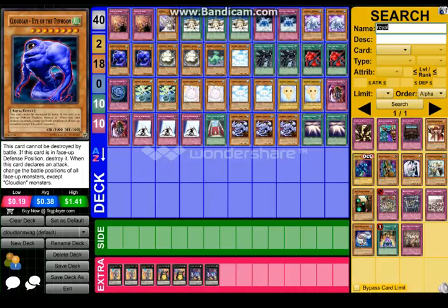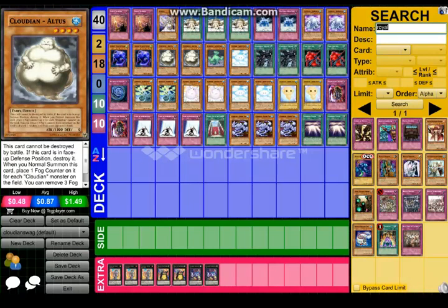Next up is Eye of the Typhoon. It's not a must, but he is kind of like our best card in the deck, because he can change the positions of your opponent's monsters. So yeah, he works really well.